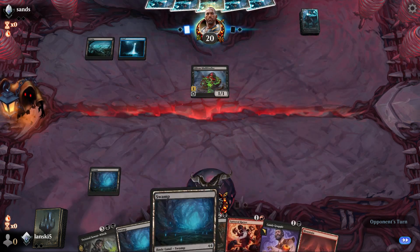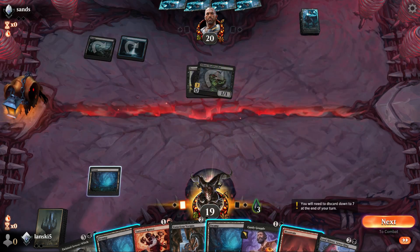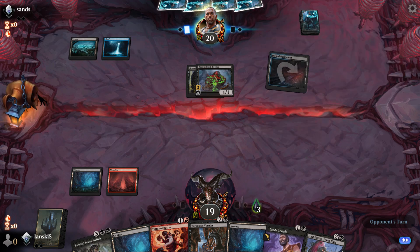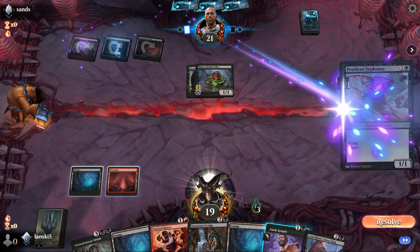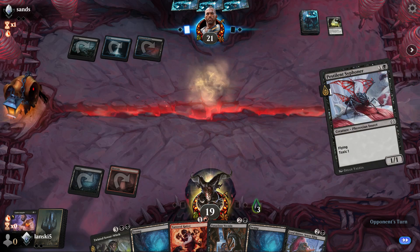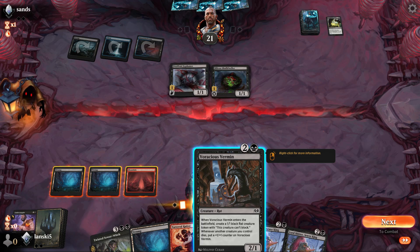Let's see if there is another color — it's a blue-black Toxic deck! I have seen white-green or mono-white Toxic decks, but never a black-blue Toxic deck. We also have Lord Skitter, Seward King — one of my favorite cards — so we can exile cards from the opponent's graveyard. And Pestilence Siphoner. Maybe we should kill the other Toxic creature so they are not able to block. We already have three Toxic counters, that might be a problem.